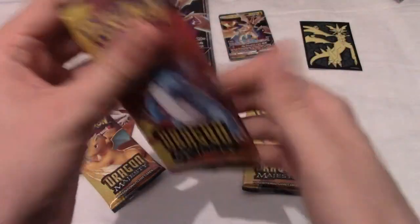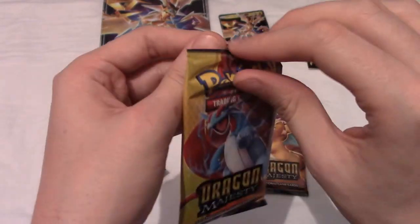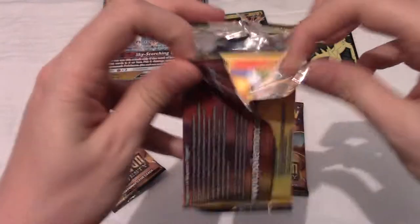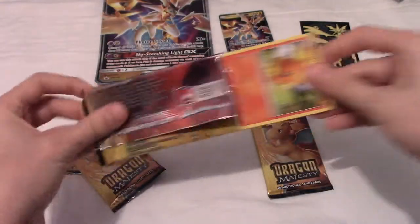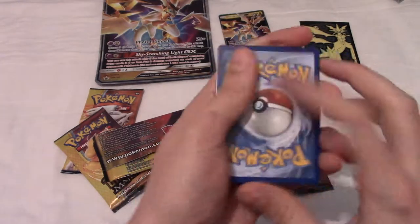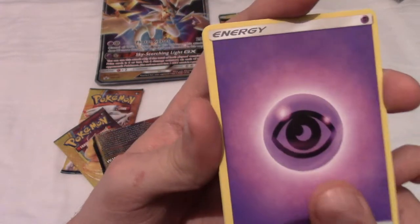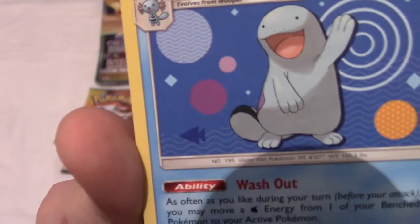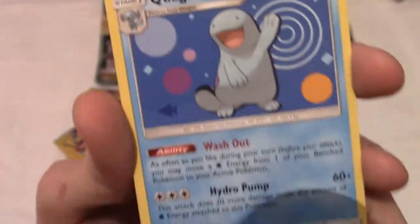Let's move on to Salamence next. I can't remember how many cards are in this set, and it doesn't particularly matter, because with four packs you're not going to run into too many duplicates unless the set is like Dragon Vault size — maybe 12 cards or something? Code card to the side, four to the front. We begin with a Quagsire — what is going on with that background? It's like he's giving a physics lesson on centrifugal force or something.